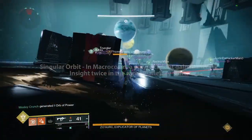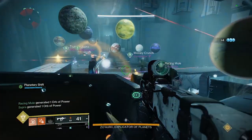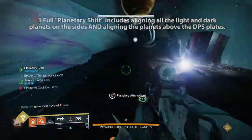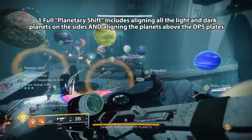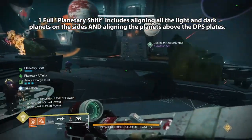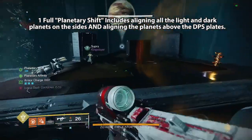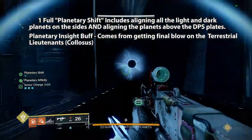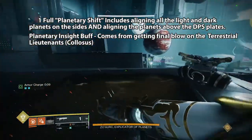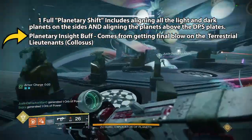Singular Orbit is performed in the Macrocosm encounter, also known as the planets encounter of the Root of Nightmares. It states that a player cannot gain planetary insight twice in the same planetary shift. One full planetary shift includes aligning all the dark planets on the right and all the light planets on the left, then locking in the correct light and dark plates in the middle for DPS, and then doing damage to the Explicator. The planetary insight buff is given to players who get the killing blow on the Terrestrial Lieutenant Colossus that spawn on the four triangular plates.